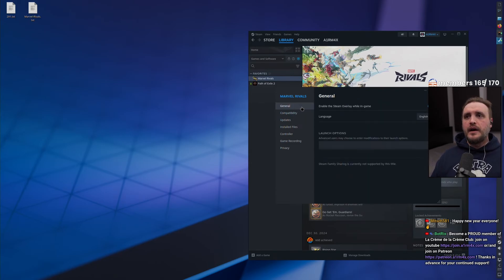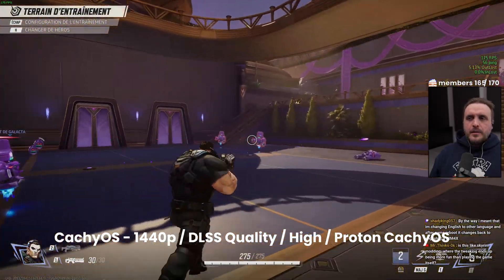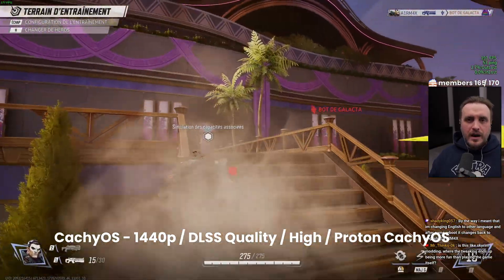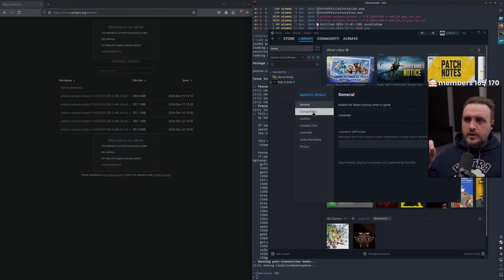Next I tested different Proton versions — CachyOS native Proton versus Proton Experimental bleeding edge — and got exactly the same FPS and the same input lag experience with both. So whatever Proton version you use, you should have the same experience. I also tested with NTsync enabled in CachyOS Proton's specific build, and the FPS were exactly the same — no difference between NTsync and FSync for this game.